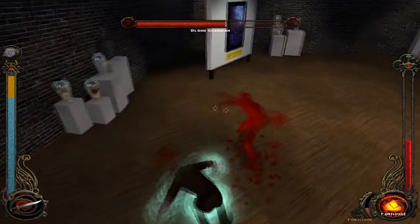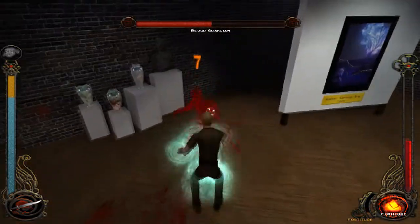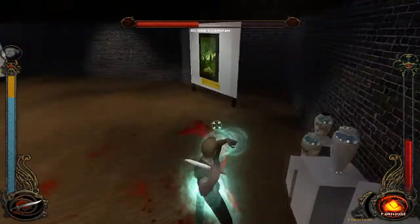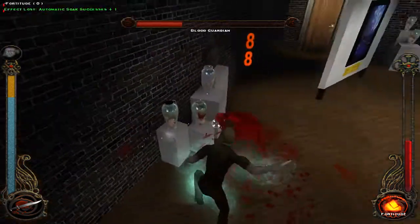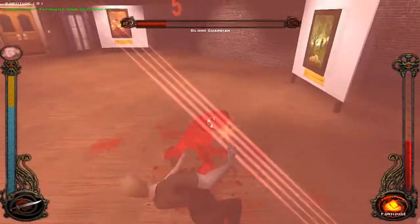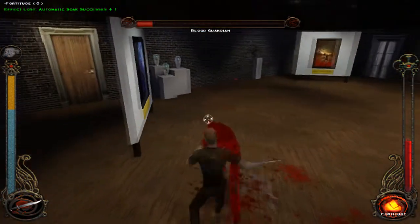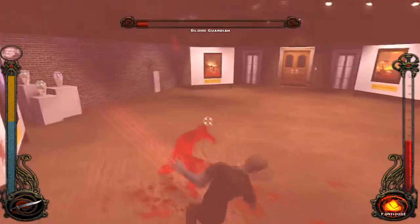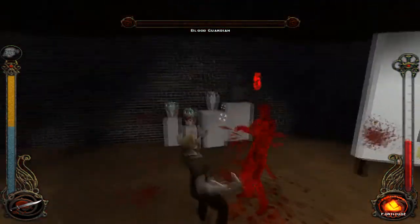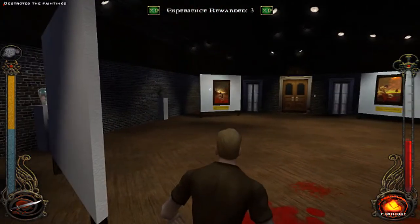The combat is somewhat simplistic — it's just button mashing, but I'm trying to kill it. I've activated my power of Fortitude, which means I can endure more damage. I'm going to win this. There you go! I destroyed the paintings.